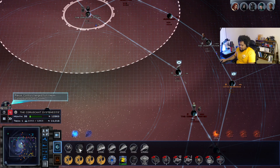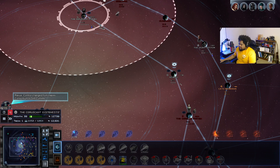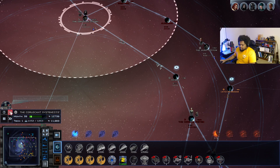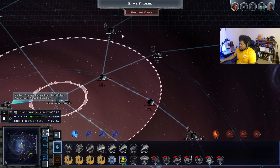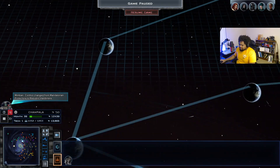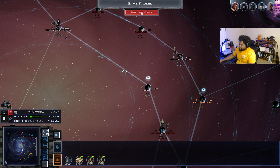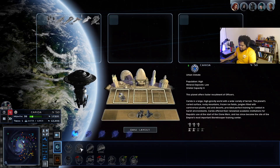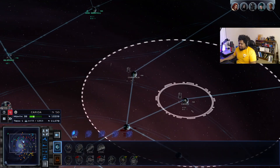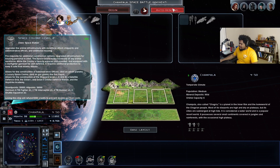We're going to garrison a bunch of skip rays at Coruscant for protection, probably send Palpatine back as well. I've never had them come that close to our doorstep before. The rebels won't attack here — yeah, you want to bet? There's an ARC-170 station — not going to deal with that. It's not a big fleet honestly, and it doesn't hurt our population values too badly.